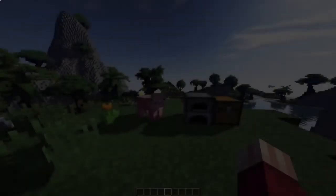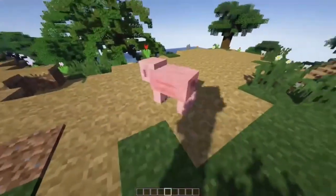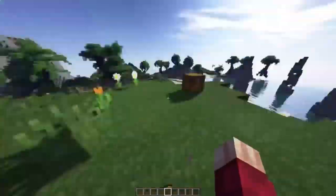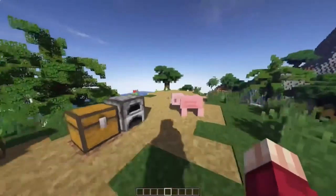The last mod — number 10 — is Carry On. This mod will allow you to carry blocks that have an interface. You can pick up chests with items and carry them without losing anything inside. You can also pick up a furnace that is currently smelting something.